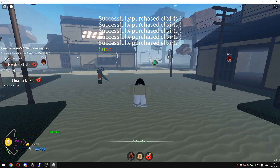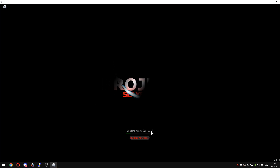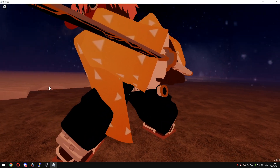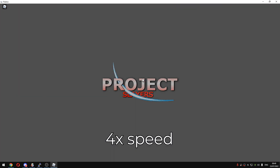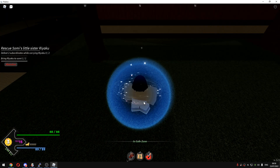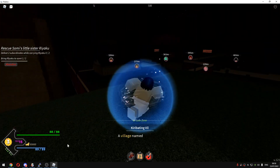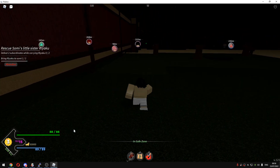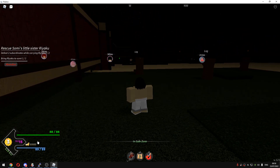I will just rejoin to show you guys. Okay guys, I'm in the game. Let's just wait for the screen to load. Okay, it's completely loaded. I will just click select. And as you guys can see, I got 50K Vens.